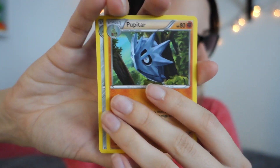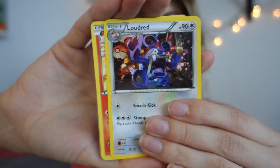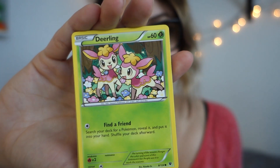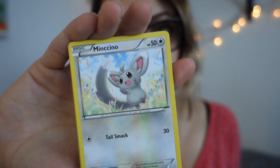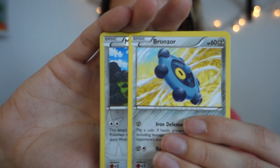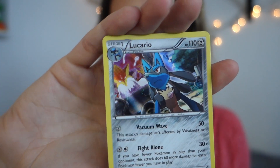Then we're doing the other Fates Collide pack. It's Pupitar — Wormadam! We've got a Loudred, another Fennekin, another Carbink, a Deerling, a Minccino, a Bronzor. Now the cool stuff's happening — a Meowth, a Meowth reverse holographic, and Lucario! That's sick. Look at the Mega Alakazam in the back — that is a cool-ass card.